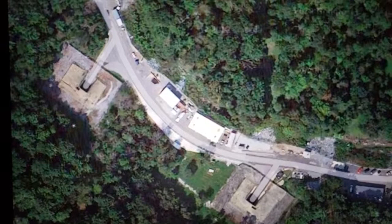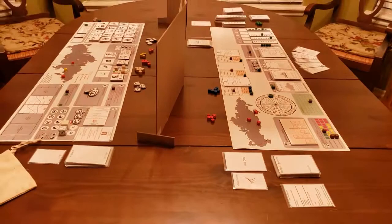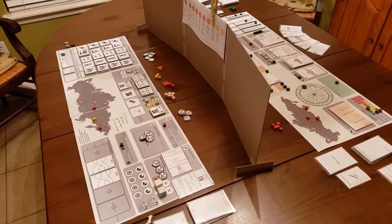This is a picture of what is believed to be an entrance to Raven Rock, a once-secret bunker the U.S. government built during the Cold War as part of its Continuity of Government plan in case of a Soviet nuclear attack. And this is the board game, Raven Rock.